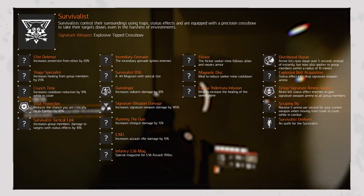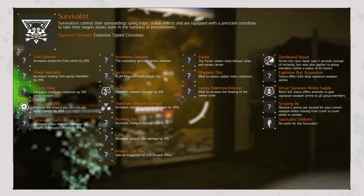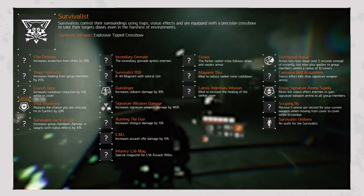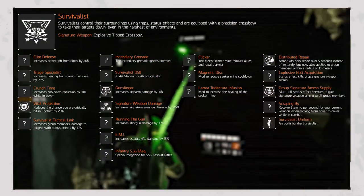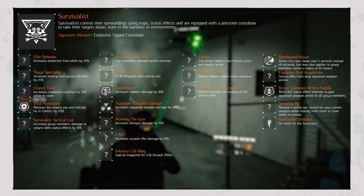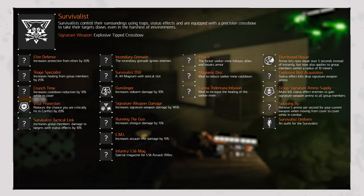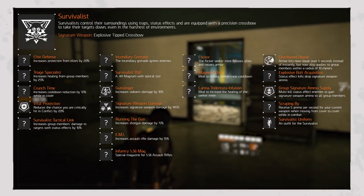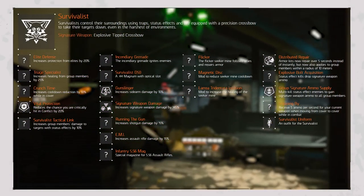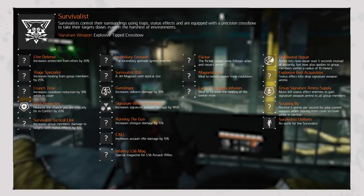Weapon Modifiers include: Incendiary Grenade replacing your standard grenade with one that ignites enemies; Survivalist D50 adding a .44 Magnum Revolver with an optical attachment slot; Gunslinger adding 10% increased sidearm damage; Signature Weapon Damage increasing signature weapon damage by 145%; Running the Gun adding 15% shotgun damage; EMI increasing assault rifle damage by 15%; and Infantry 5.56 Mag adding a special magazine for 5.56 assault rifles.